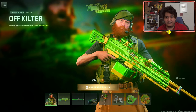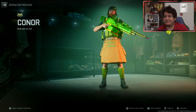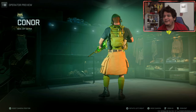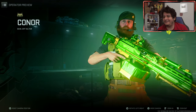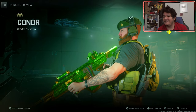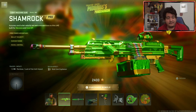Starting it off, we got the operator skin for Connor known as Off Kilter. Obviously this makes sense — you've got to be wearing a kilt if you're celebrating the St. Patrick's Day theme. He definitely fits the theme with that beard, and I think he looks pretty great. For the theming of the bundle it's a pretty fire operator skin, though I personally don't care for it.